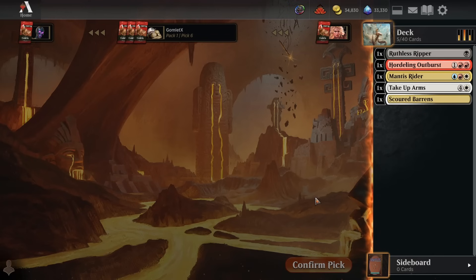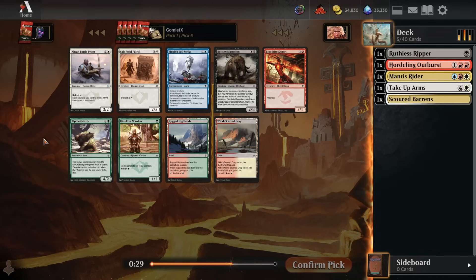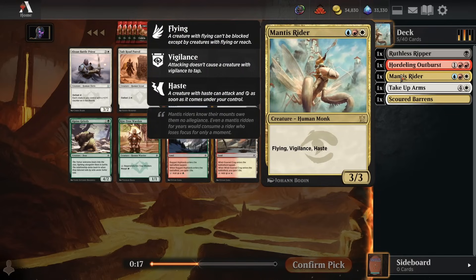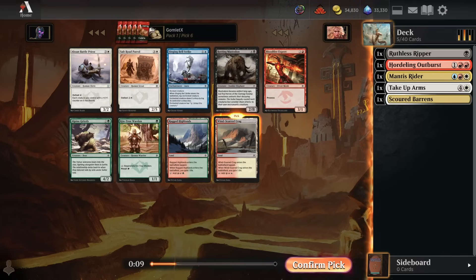Windscard Krag might be the most correct pick to play it safe mana-wise. Pick six: Abzan Battle Priest is great. Even if it's the only card that gets +1/+1 counters, you just play it. Put a counter on it next turn so it's a four-power lifeliker and it's just great from then on. The Priest is the best card outside of a dual land. But we're going to be a three-color deck because we're trying to play Mantis Rider and running a double-red card like Hordling Outburst, so we could have some real difficult mana costs. I'm actually going to go for the Windscard Krag over the Battle Priest. Really close though.